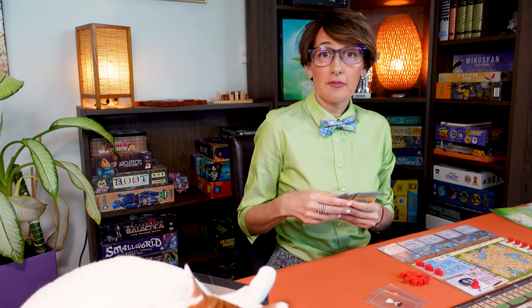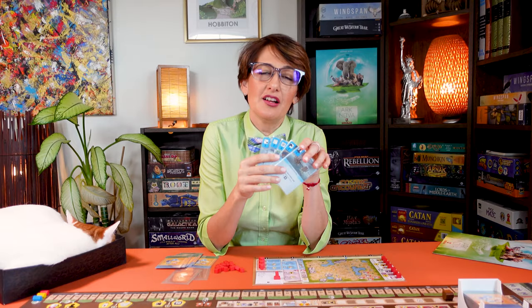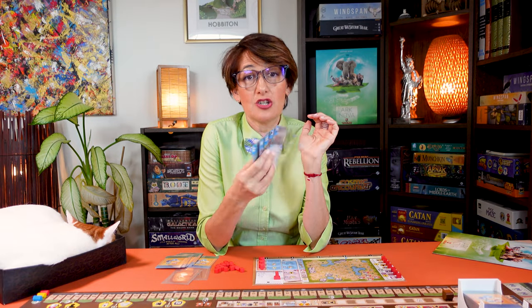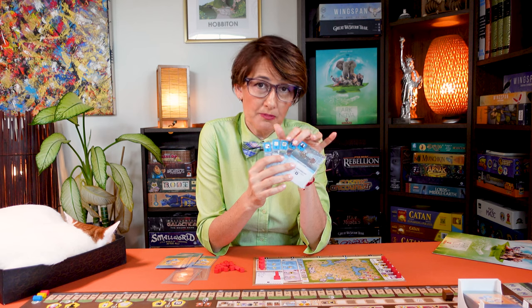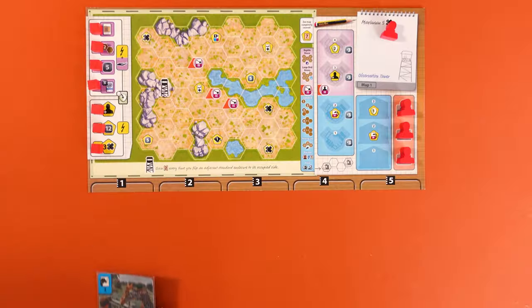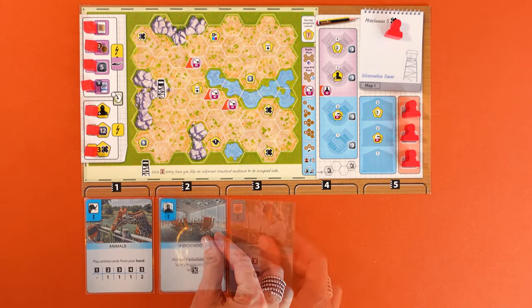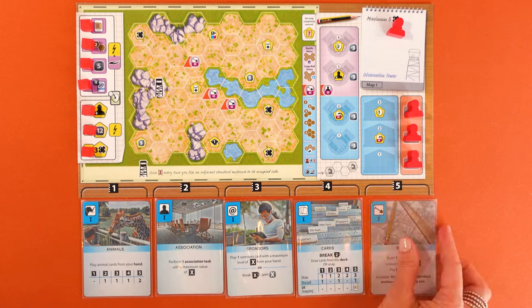All players simultaneously keep four cards and discard the other four. Now let's look at the action cards you will use to take your actions. There are two sides to them — you will start with the blue side and potentially upgrade them during the game to the red side. Place the animal card here, blue side face up under the one. Then randomly place the remaining four cards under the numbers two to five.